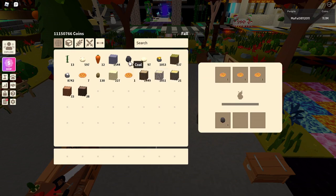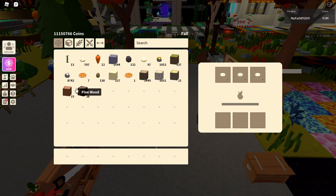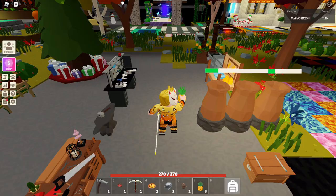There it is, the cooked pizza. I also read in the new update there's going to be something with the star fruit, so I'm going to make a few videos about how to get them and how to get the seeds.